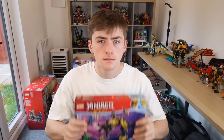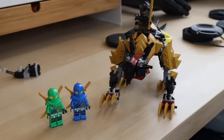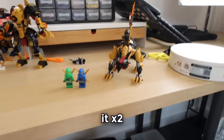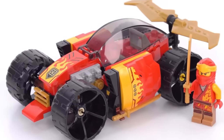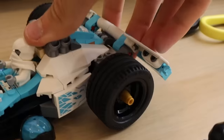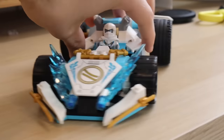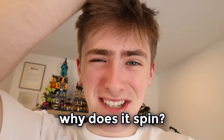I went ahead and built two of the smaller sets, starting off with the Empyrean Dragon Hunter Hound, which has a great minifigure selection and a pretty great build for the price — seven out of ten, it's pretty good. Then there's also Zane's Spinjitzu Race Car. LEGO loves to do these car-type builds, but this thing not only comes with some amazing minifigures, but also a unique take on the car build: if you move the wheels up, it spins — it's literally a car that does Spinjitzu. I'm going to give this an eight out of ten because the car spinning is just insane. Why does it spin?